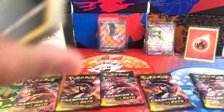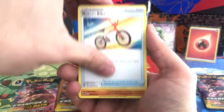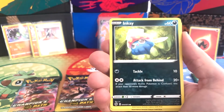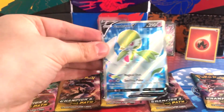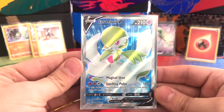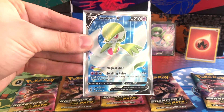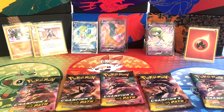Pack 5: Fire Energy, Rotom Bike, Machoke, Beedrill, Galarian Zigzagoon, Weedle, Purrloin, Pokéball, Inkay, Reverse Holo Malamar, and a Gardevoir V Full Art card! Yes — that is one we've been after. That is beautiful, absolutely stunning card. That is one we've been after to help us complete our set. That is brilliant. Pop you next to Mr. Charizard V. Excellent — I'm happy with that so far.